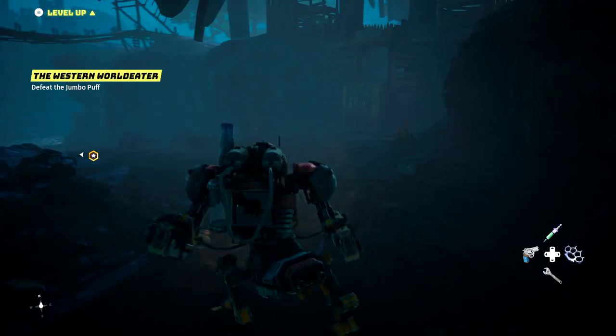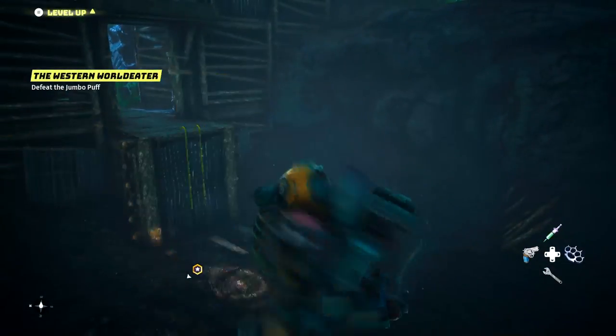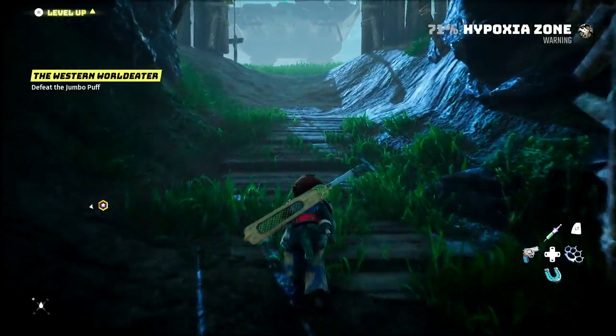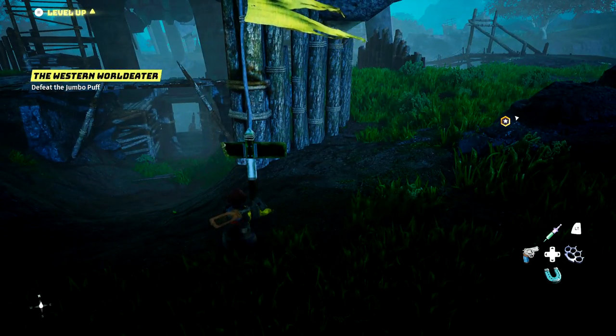What's here? This is a fast travel point, like literally right here. Stand up on your own two feet — hopefully we can breathe in here. Yes we can. I literally just want this right here.